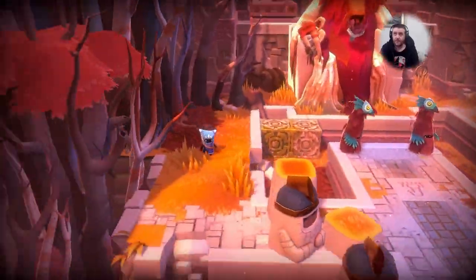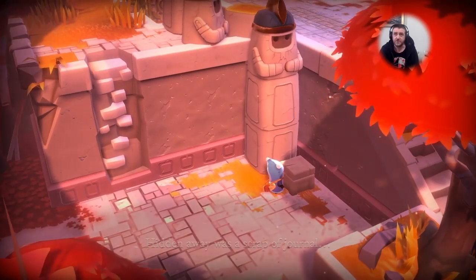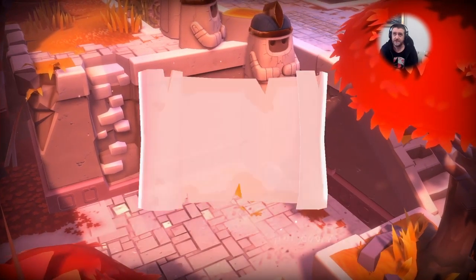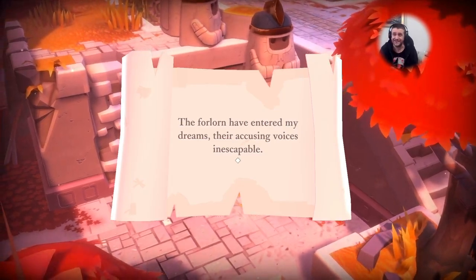I went back all the way over here to get back to that last area, and I noticed that there was a little box down here. The way to get that is you have to move those two little cubes to get over to it - easy peasy. But I completely missed that one on my first playthrough. I spotted it this time - Eagle Eye Steve.